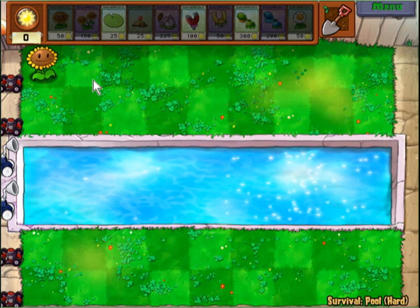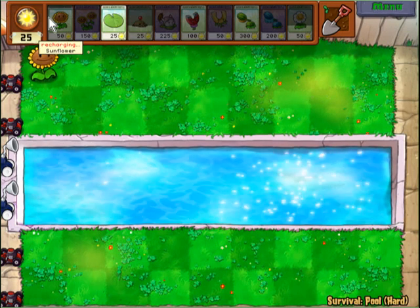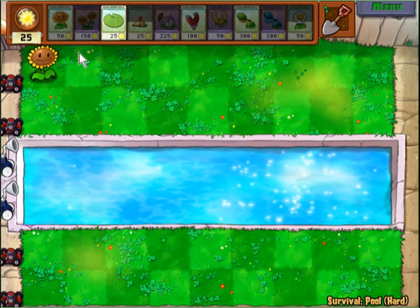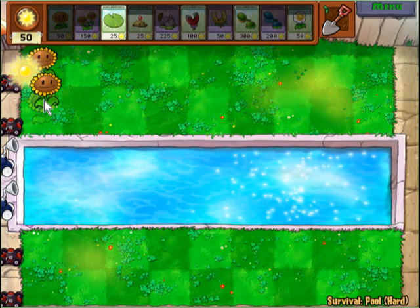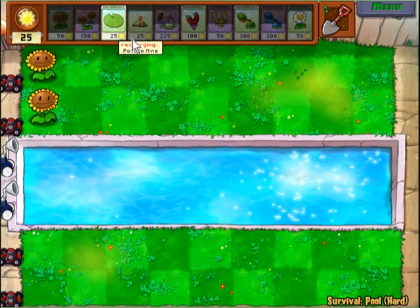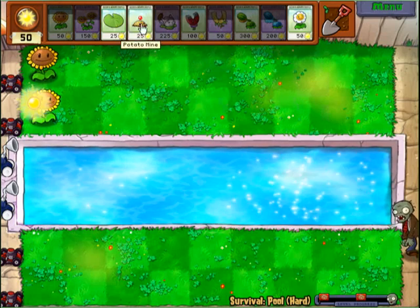Plants vs. Zombies has become so easy to me that, even though it says pool hard, to me it's super easy — not hard at all. Really doesn't take that much. If you've got two cattails and a row of winter melons, you're pretty good.